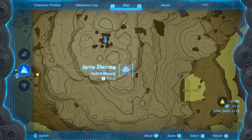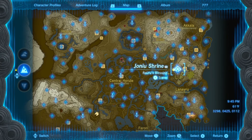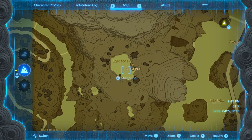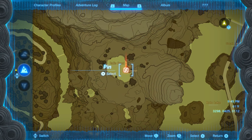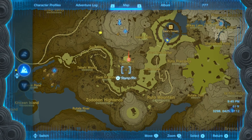The next shrine we're looking at is the Jonu Shrine. In order to get to this shrine, it's going to be located on the right side of the map. We have to be in Rallis Pond to get to the cave called Rallis Channel. If you mark right here, you'd be good to go — it's nearby the Grey Zora Bridge, basically in this area right here.